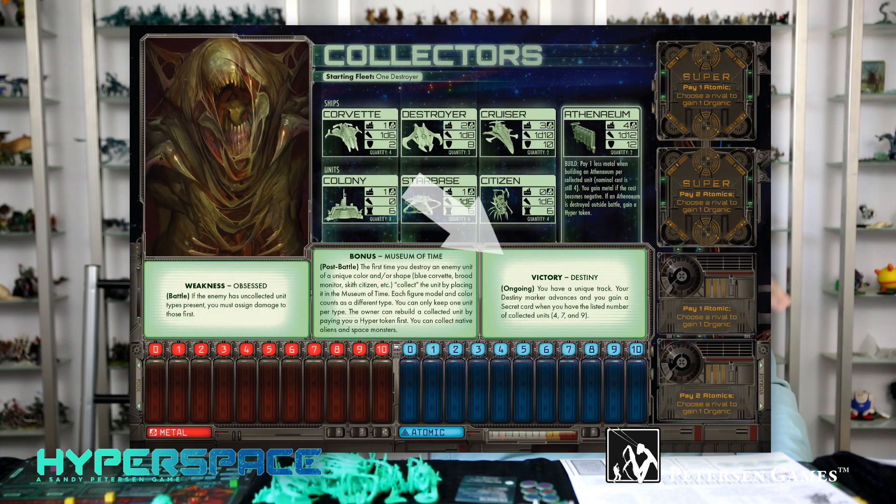The other player can get it back by rebuilding it if they pay you a Hyper Token first. But in general, you're trying to collect these things and usually they don't want them back until they're desperate, so you get to accumulate them. Your Victory ability is the Destiny track, which advances when you have a certain number of collected units — the more you collect, the more benefits you get.